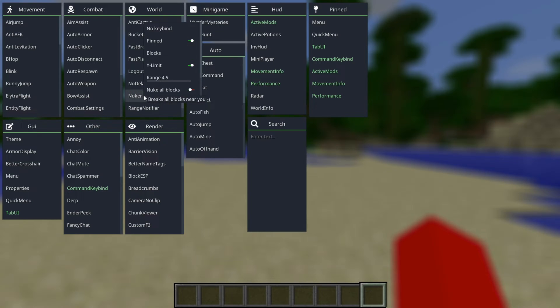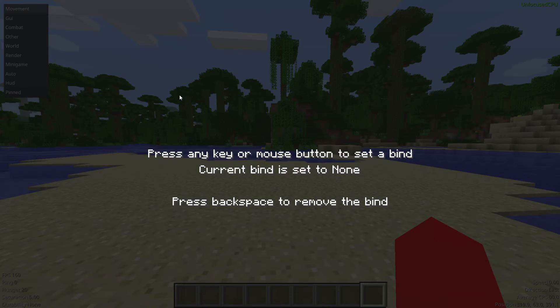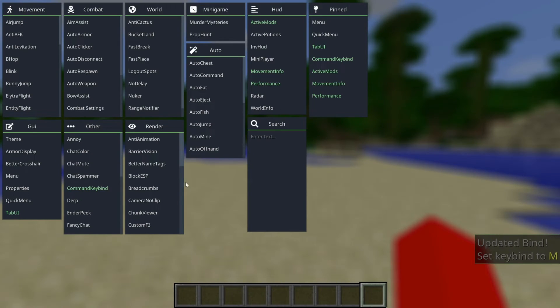You can actually right-click on them as well, and what that is going to do is open up a customization menu for these. Some of them will have more customization than others. However, one thing that almost all of these customization menus have is the option to set a keybind. If I click on that, I can press on any key, for example the M key. And now, as you can see, the keybind is now M. That is basically how that works.